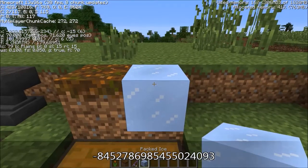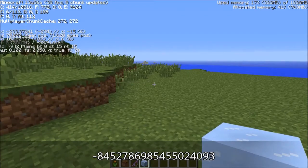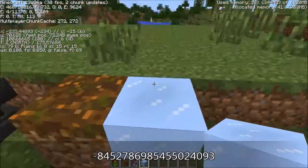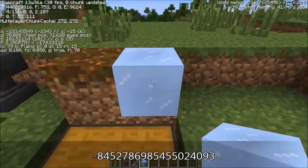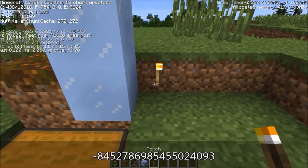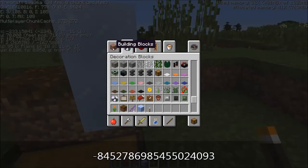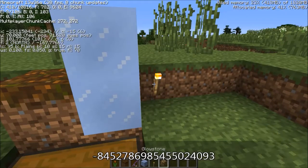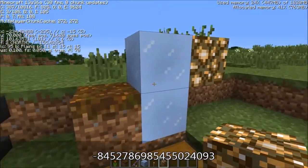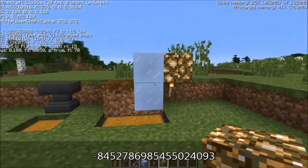There is also packed ice, which naturally generates in a biome called ice plain spikes — there are spikes of this all over the place. The good thing about packed ice is it does not melt when exposed to light, and it acts just like regular ice. So you can now light up your ice.